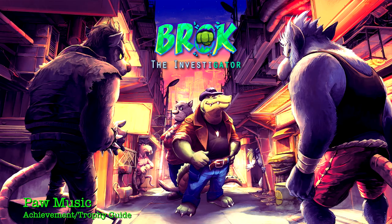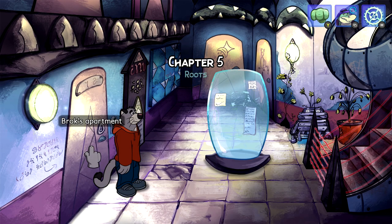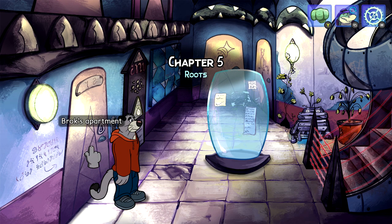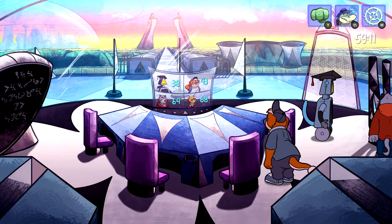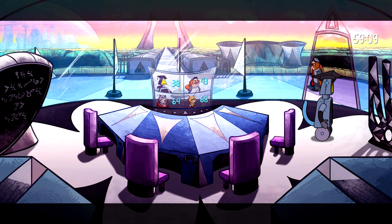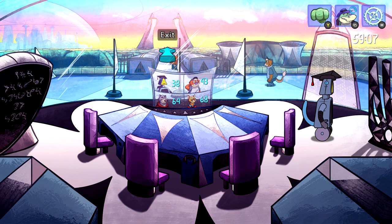Hi everybody, I'm here from Gimmieact.com. Here we are today back in Brock the Investigator, going for the Paw Music Achievement. This one is going to be done in Chapter 5. You're going to start out as Graph, eventually go to school, and then start the final trial of your exam. It's going to ask you to go to the museum to solve some puzzles.